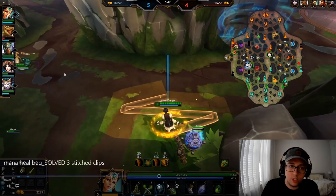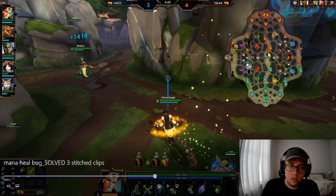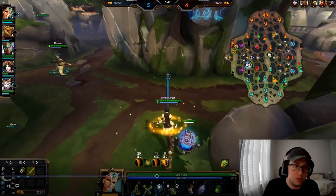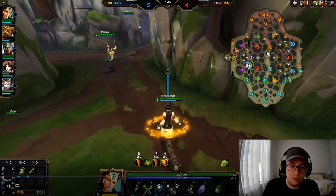Then I move in range and Medusa gains their tick of mana. As you can see, Medusa gains multiple instances of this mana heal at the same time. And if I wiggle back and forth in and out of about that 40-50 unit range, it'll actually re-apply the mana heal onto Medusa.